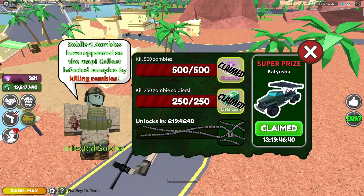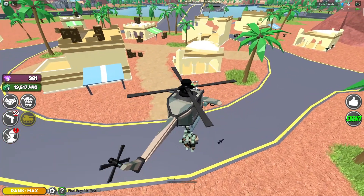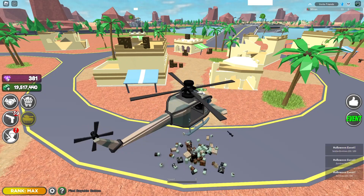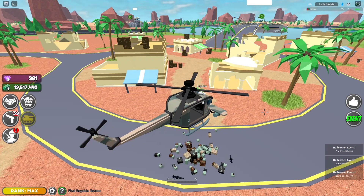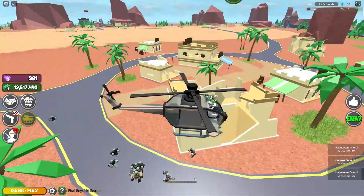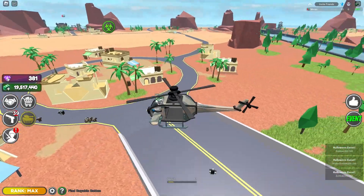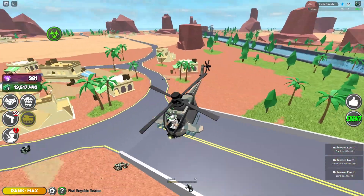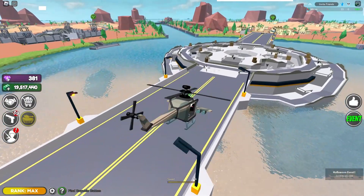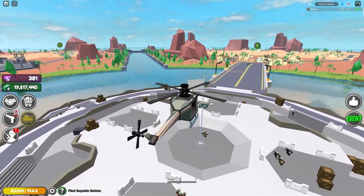And then there's this one thing here that unlocks in six days. That's pretty much just how you do it — just group up a bunch of the zombies, kill them, and so on. Normal zombies are easy to get at these outposts on the sides, but then the majority of the soldier zombies come here typically.